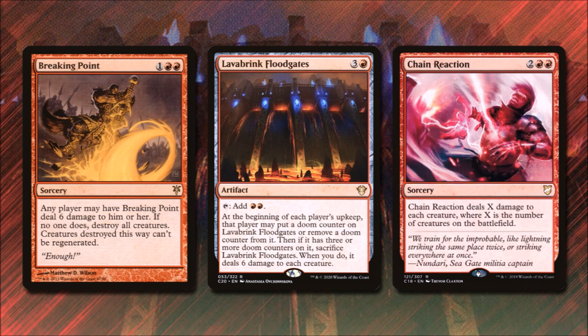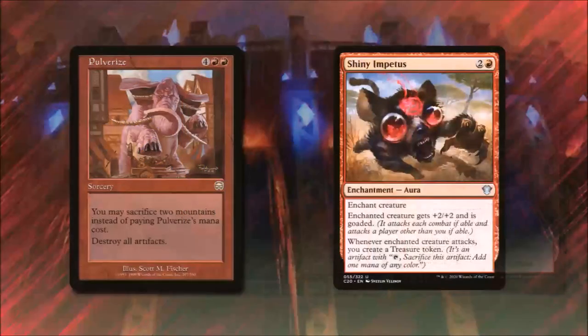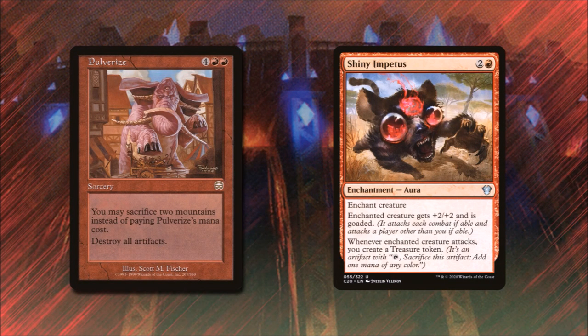Chain Reaction for 2 and 2 red deals X damage to each creature, where X is the total number of creatures on the battlefield — very effective against decks that flood the board. Pulverize for 4 and 2 red lets us sacrifice 2 mountains instead of paying its cost to destroy all artifacts. Shiny Impetus for 2 and red enchants a creature, gives it +2/+2 and goads it — it can no longer attack us or a Planeswalker we control, effectively removing it as a threat. Whenever that creature attacks, we create a treasure token, making it ramp, soft removal, and extra damage all in one.